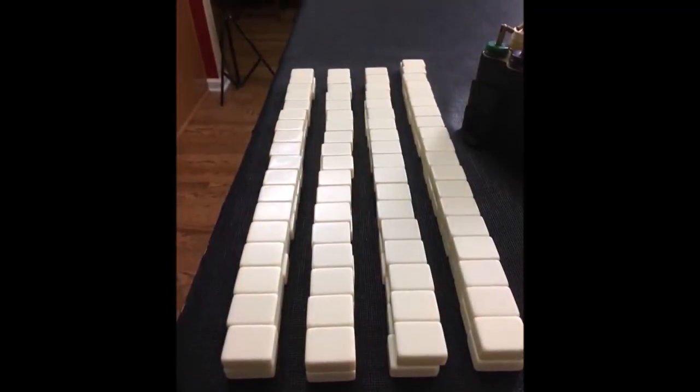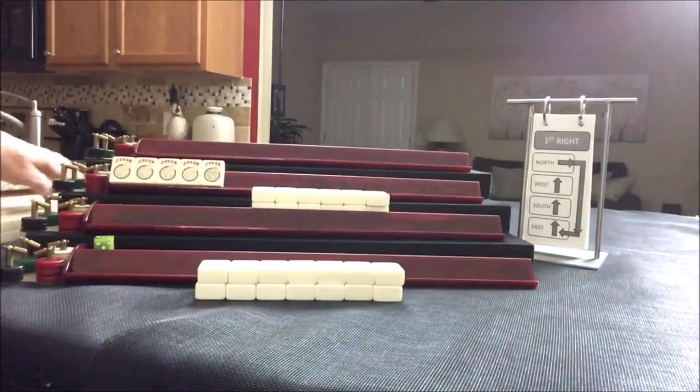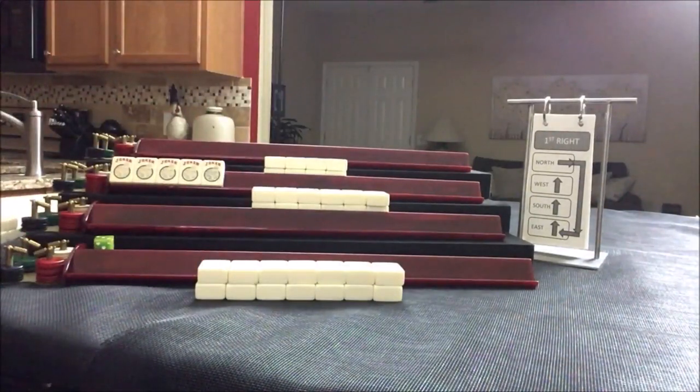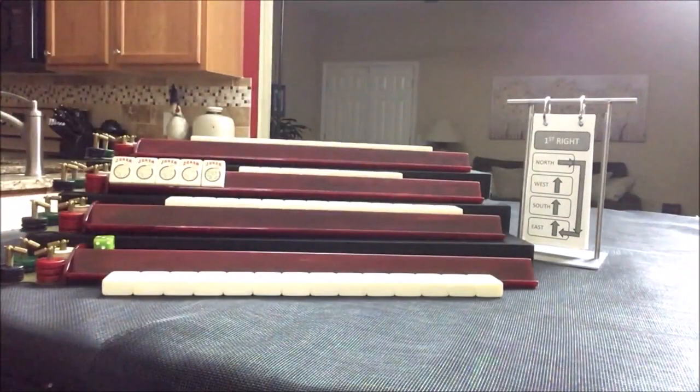All my tiles have been mixed and built into walls next to the risers so we can track the game's progress based on how many tiles are left for picking. I'm going to deal the tiles now. Player 1 will get 14 tiles; players 2, 3, and 4 will get 13 each. Then we'll look at each player's hand and see where the strengths lie. One of the players will start off with five jokers.